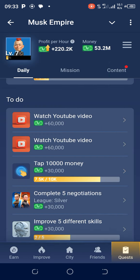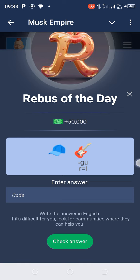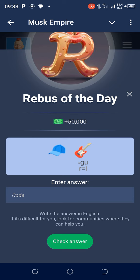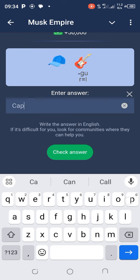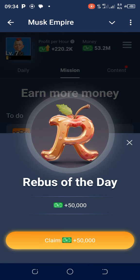Next, go to Missions to look for the Rebus of the Day — worth 50,000. Looking at what we have here: a cap, a guitar, energy symbol, equal sign, and 'L'. Cap is C-A-P, and with the other elements it spells out C-A-P-I-T-A-L. Let's check the answer — C-A-P-I-T-A-L. Check answer. Absolutely! 50,000 grabbed. Congratulations — the Rebus of the Day is 'capital.'